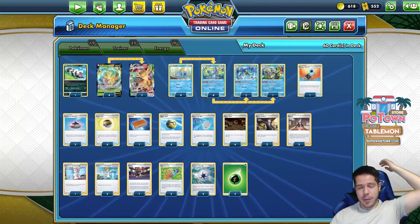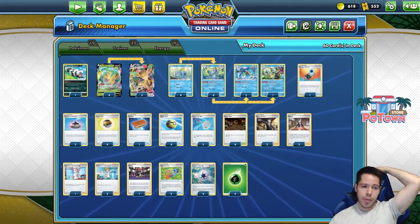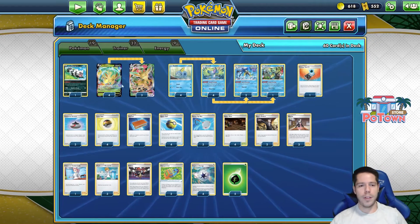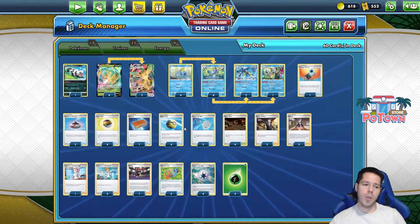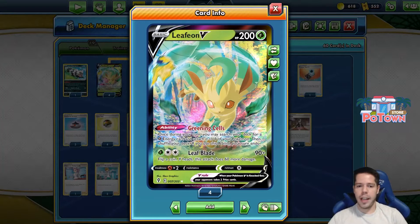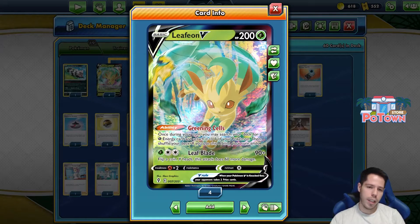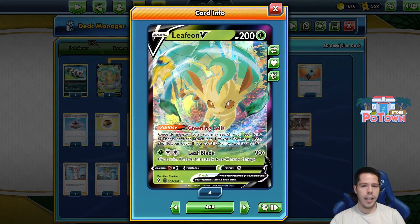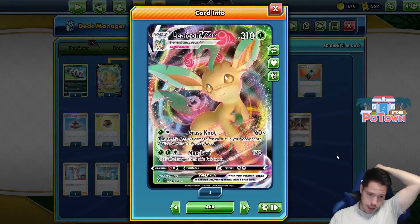Hello everyone and welcome back to a brand new video here at Tablemon. Thank you so much for tuning in. We're playing with Leafeon VMAX once again, one of my favorite decks from the Sword and Shield era because of the huge consistency this deck offers between four Leafeon Vs, four Quick Balls, and four Capture Energies. You have maximum ways to get your Leafeon V out on turn one.